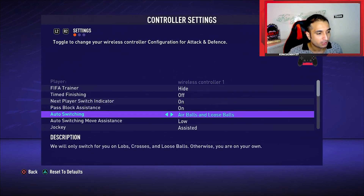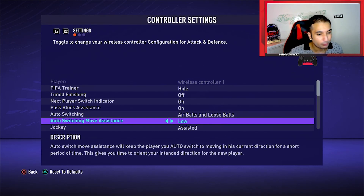Pass block assistance is on of course. Auto switching is air balls and loose balls — never use auto or manual. Auto switching move assistance: none or low, not high, never ever use high. I use low because I'm used to it — I've been using it for six years. Most players like to use none as it gives more control, but I feel like low is the best of both worlds, so try both and see what suits you better.